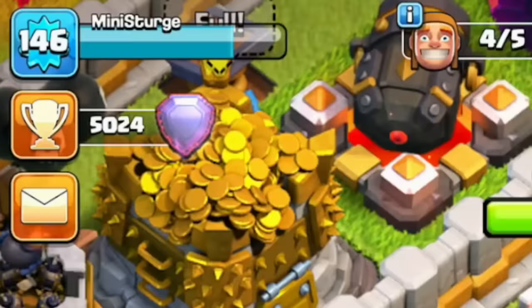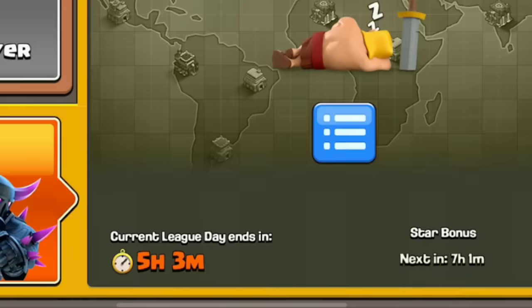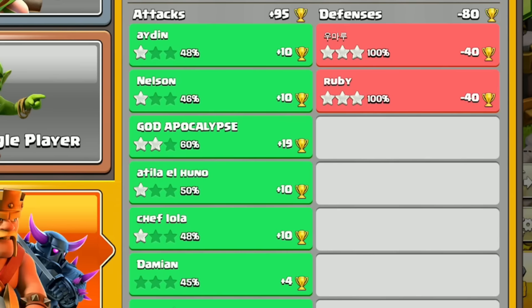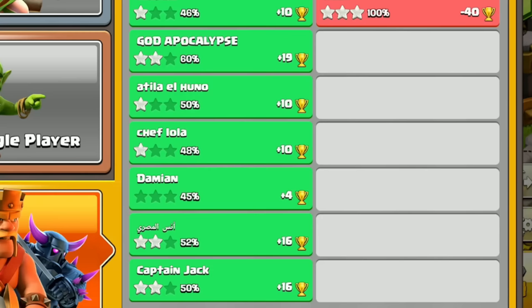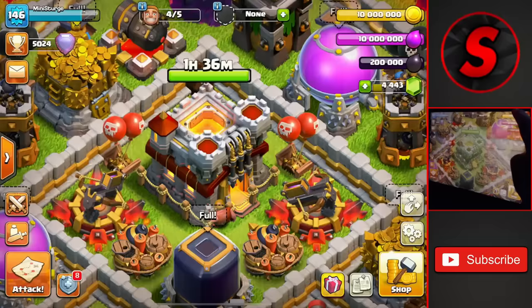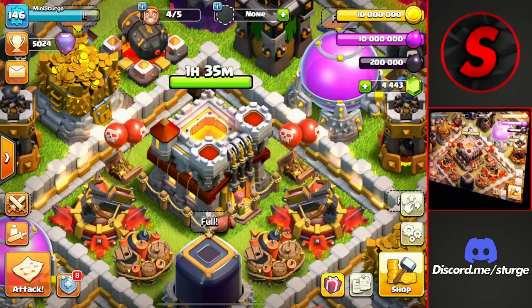We get 16 trophies again. After finishing all eight attacks we end the day at 5024 trophies, 15 above where we started at 5009. We still have five hours left in the league day but were attacked twice on defense - both times three-starred by Town Hall 15s. On offense we got 95 trophies with three two-stars, four one-stars, and one zero-star for plus four trophies. Still a plus 15 for the day overall. Hope you've enjoyed it - check out the Town Hall 11 pushing content linked on screen. Thanks for watching, see you in the next one!